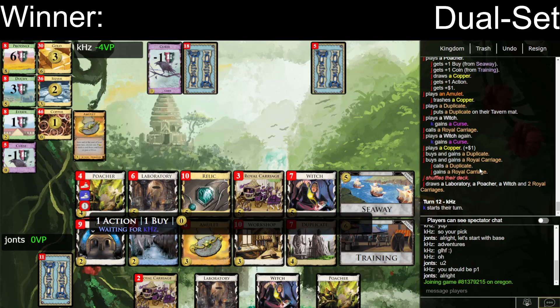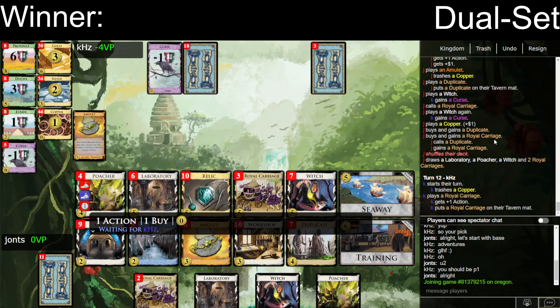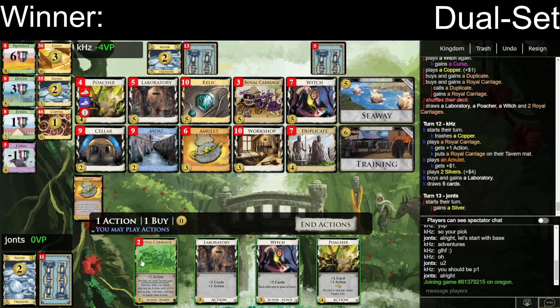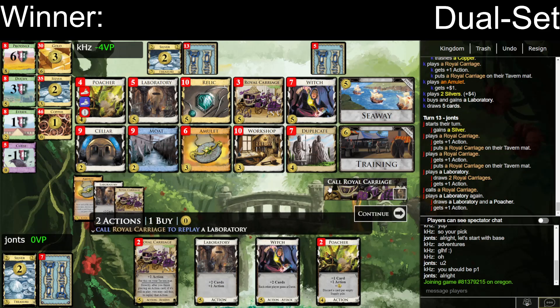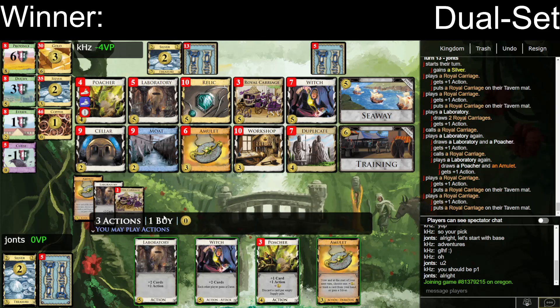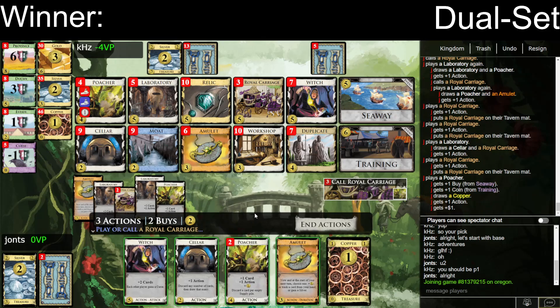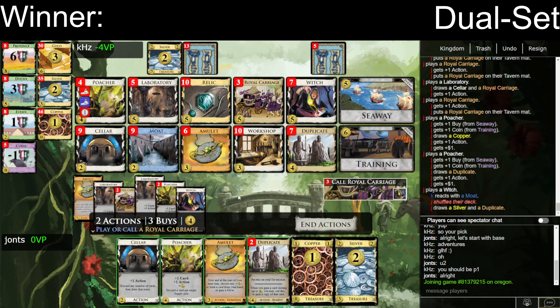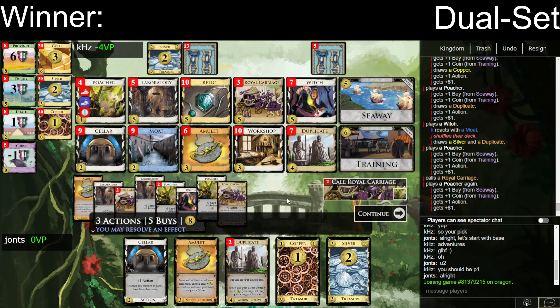Things are looking pretty solid. Do I take a Silver this turn, or no? I guess I take a Silver here. My draw is now really good. It's probably fine to take Silver at this point. Call a Carriage at least once on that. Let's call a second Carriage on that. I don't need more draw though, right? So I get to play a Witch. You have a Moat. Okay, so I guess I'm not doing that. I will play the Poacher to call a Carriage. I can leave the Carriage there now that you have a Moat in your hand.